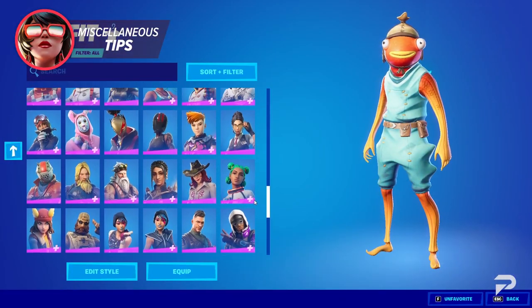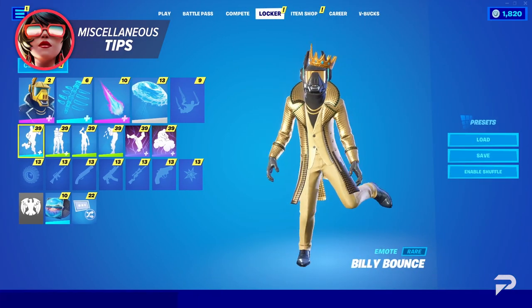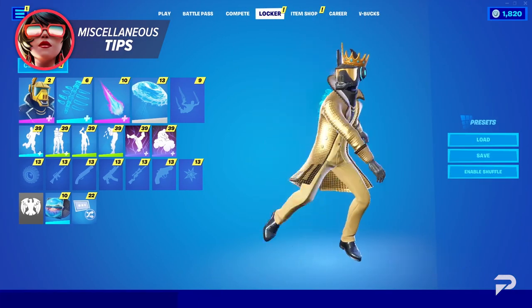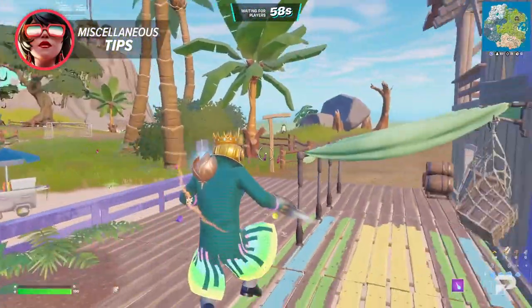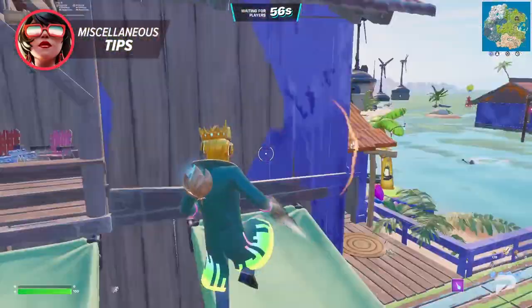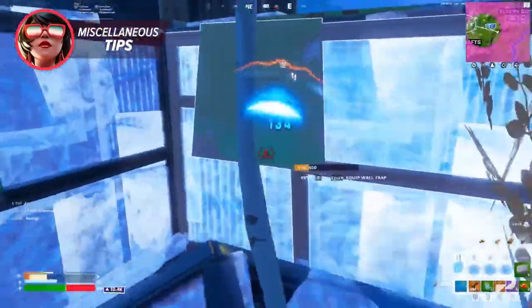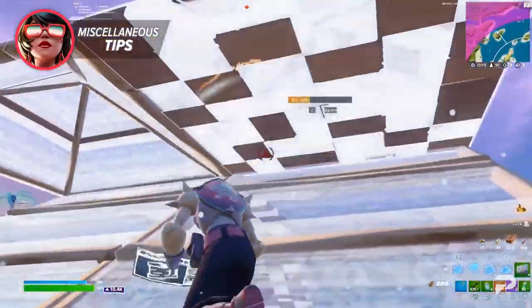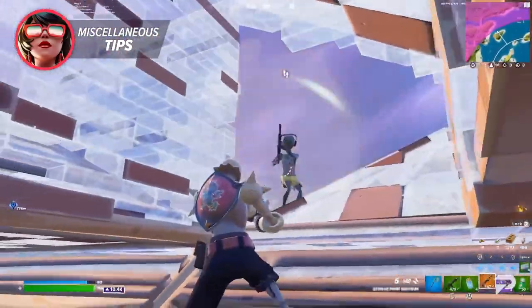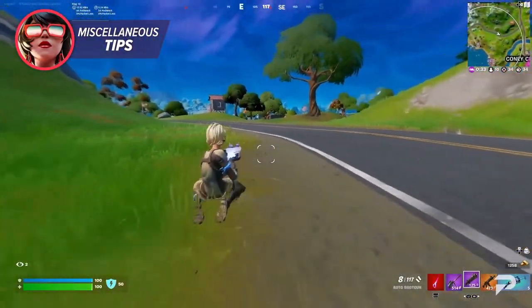One other tip is to keep in mind what skins and gliders you're using. Animation can also take some FPS out of a game, and Fortnite skins can be quite elaborate at times. If your skins are dynamic or have some sort of animation, you can see your frame rates take a very slight dip. This might seem irrelevant, but if you want to improve your FPS, every frame counts, especially if you need to cut something to really get it as competitive as possible. So use more basic skins and just try using standard umbrellas.